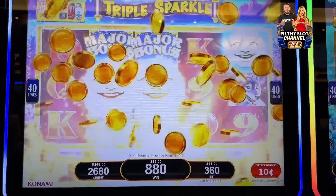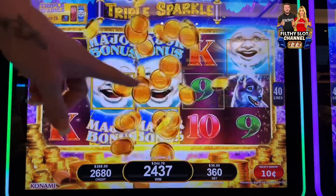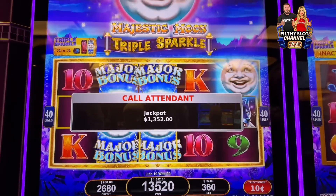You got a thousand? Yeah. Damn, how much did you bet? $36. At one time? Yeah. I was betting $36 there. That was a hand pay. All right guys, we got this hand pay. We'll get this and we'll be right back.